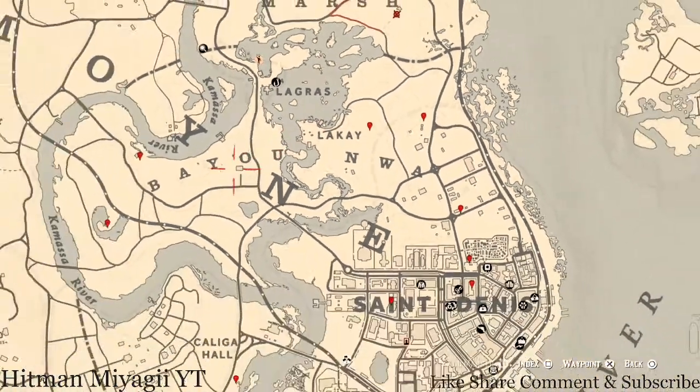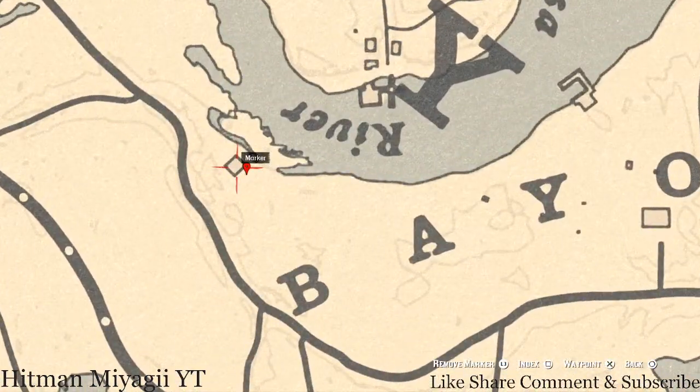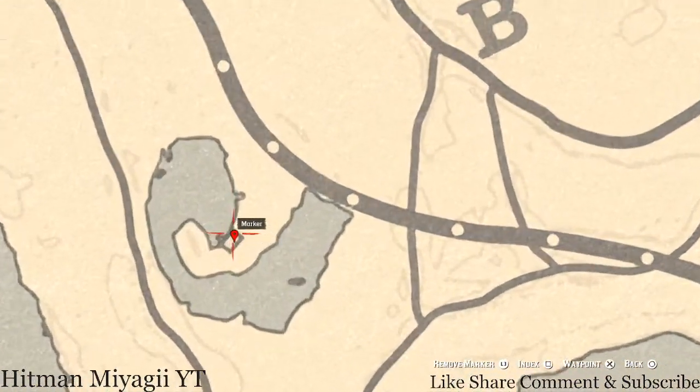Let's go to our next marker which is an arrowhead. This arrowhead is randomized — I cannot tell you what it is. Come right here to this location with your shovel; you do not need your metal detector because this is a big spot. You will see a pile of dirt right here — dig it and you will get a random arrowhead.